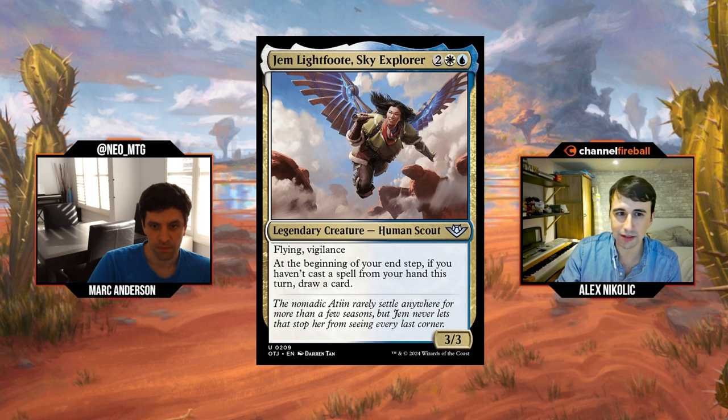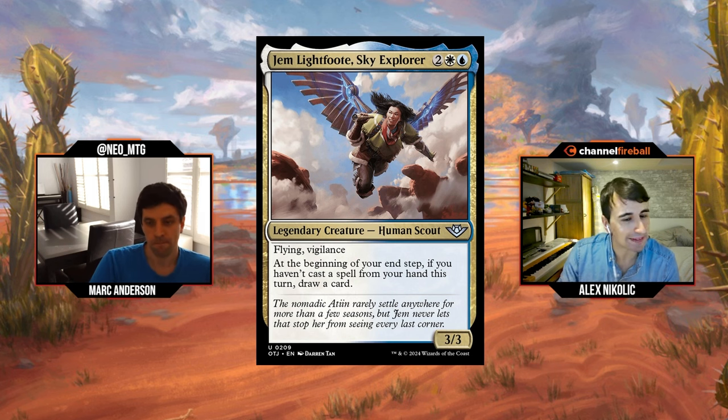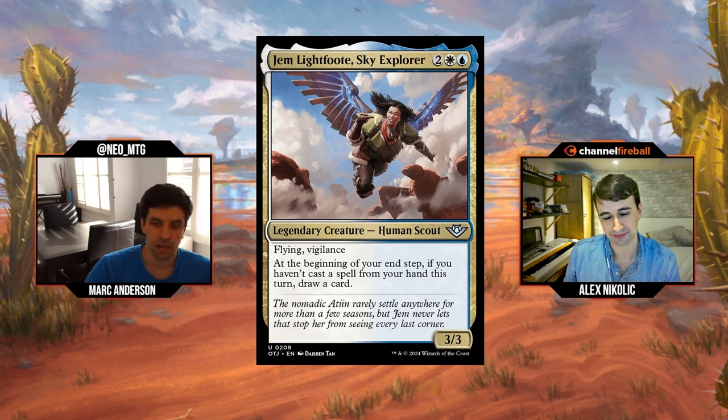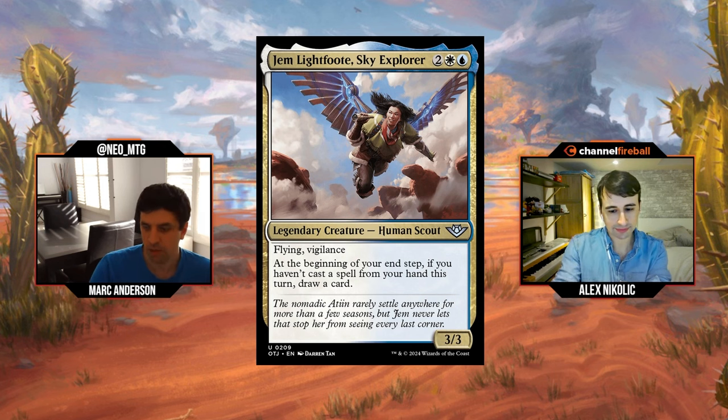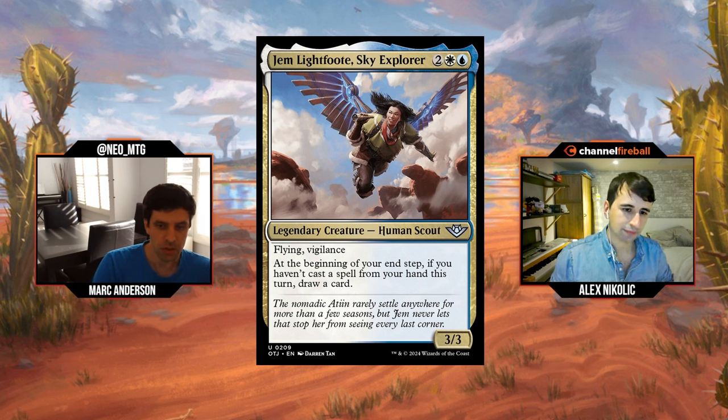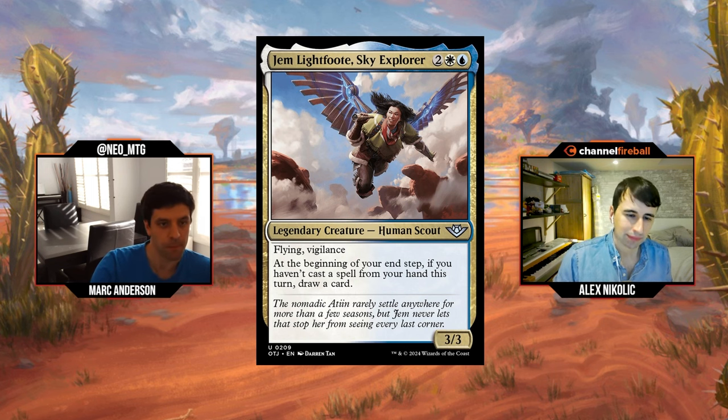What do we think of Gem Lightfoot? Four mana, 3/3 flying vigilance — that's solid, it's a respectable body, and if it sticks around you're going to draw some cards. We've seen a lot of cards like this over the past couple years that have always kind of underperformed where they're slightly below stats and then need you to untap to do something. One recent example was Faramir in Lord of the Rings, which looked good but didn't really play out well because it was just a 3/3 for four. I do think flying and vigilance are relevant upgrades, so the body isn't embarrassing. I think it's kind of a middle-of-the-road card.